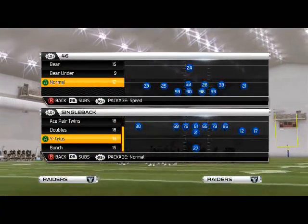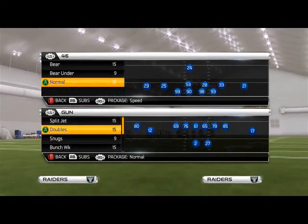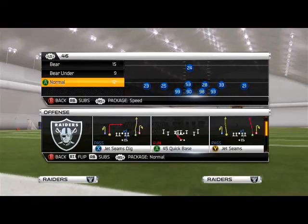Good morning, Madden NFL 25 Gamers. In today's episode of Blitz of the Day, we're going to be breaking down yet another pressure play that we can use out of the 46 normal formation. Today's focus is going to be the right edge pressure.